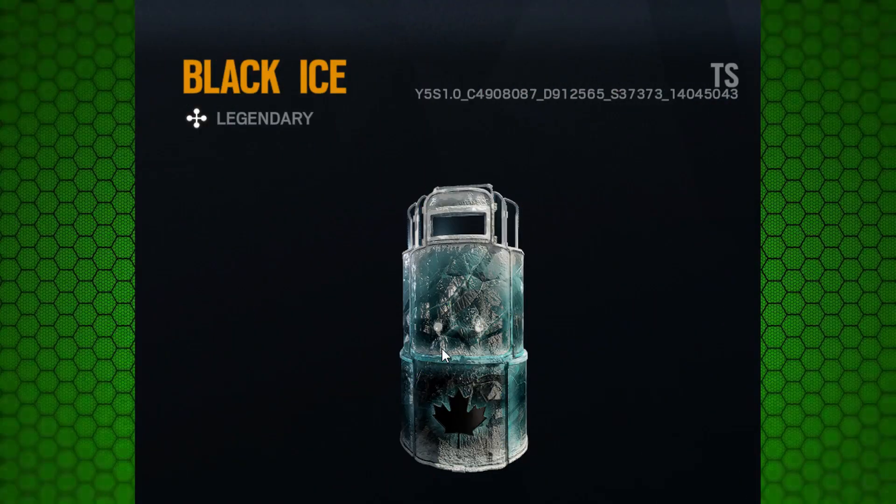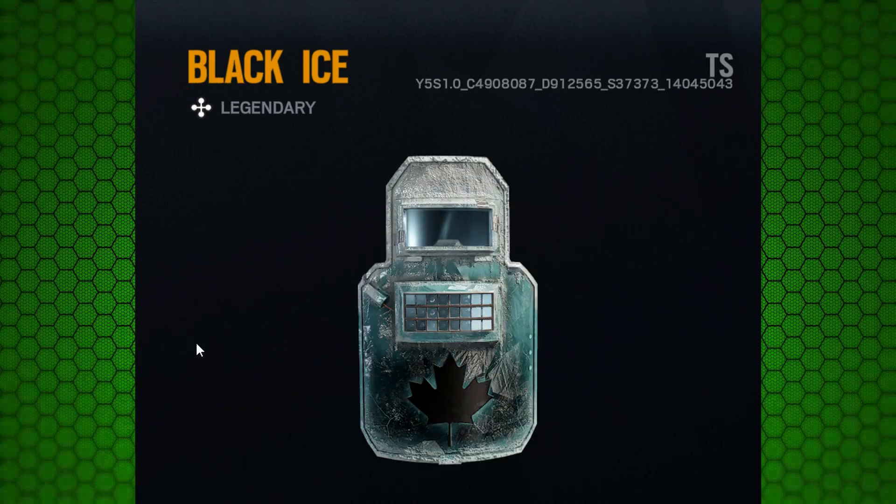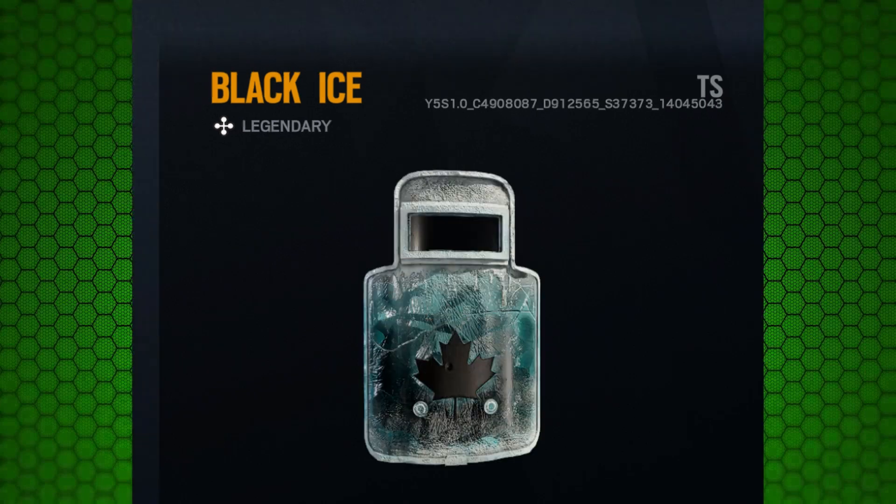The final thing is we are getting black eye skins for the shields — for Monty's shield, Fuze's shield, and Blitz's shield. I think this is really cool. I have two of the black eye skins already and I really want to get these.